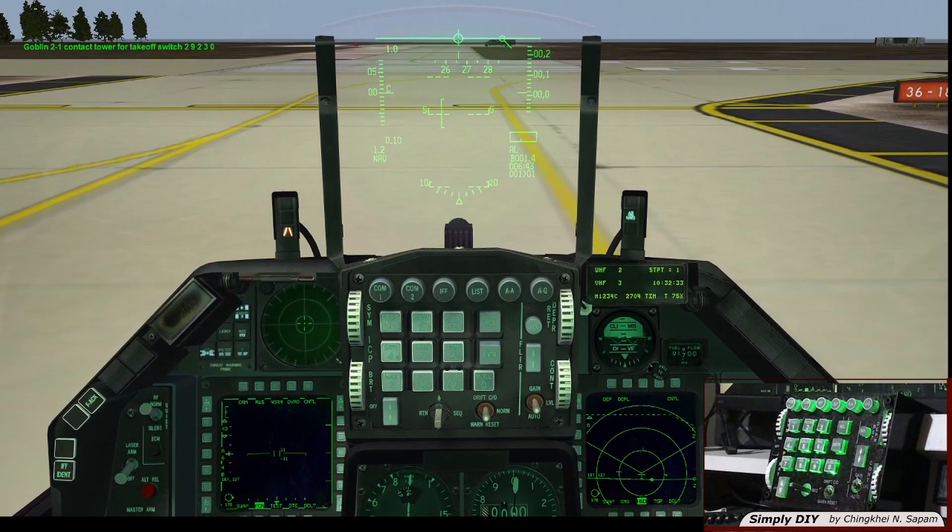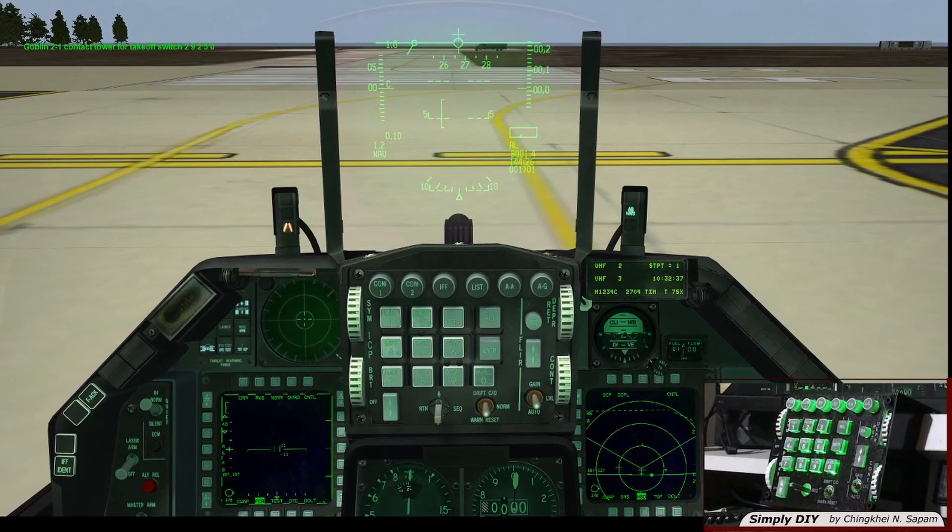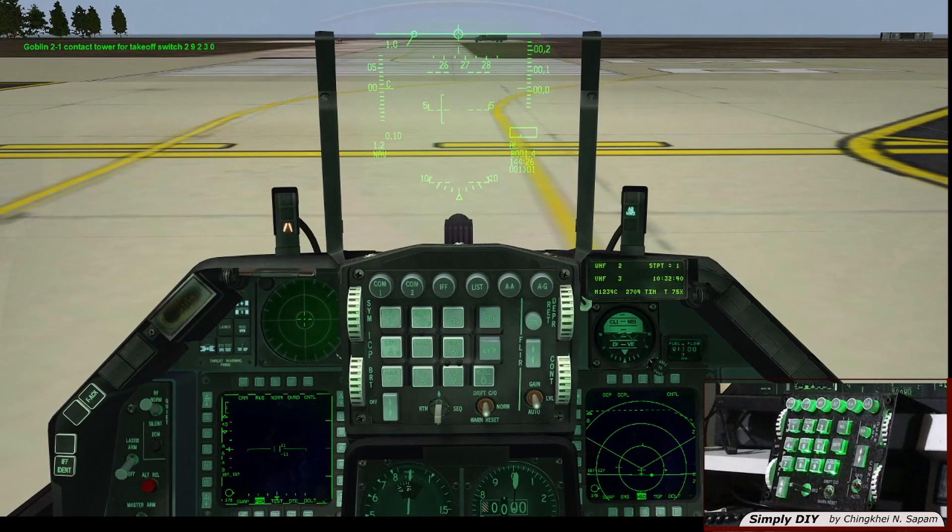Goblin 2, contact tower for takeoff, switch 292.30. Contact tower for takeoff, Goblin 2. Now it's time to switch COM1 to channel 4 for departure.